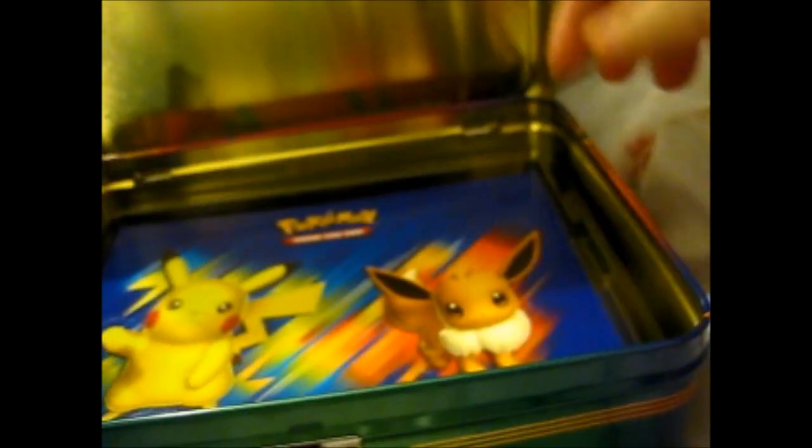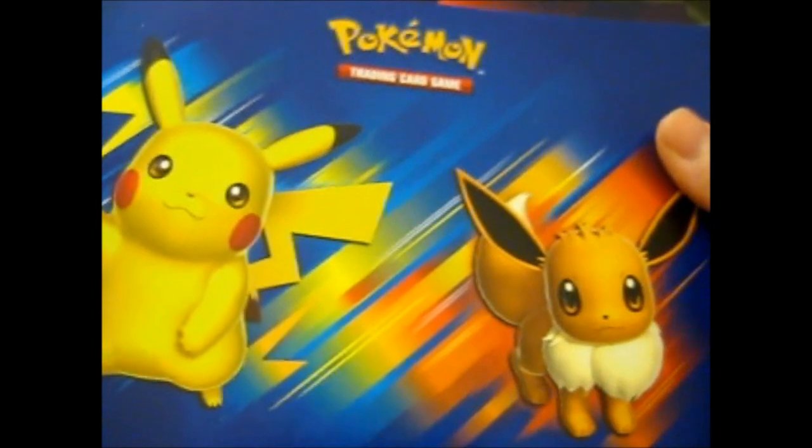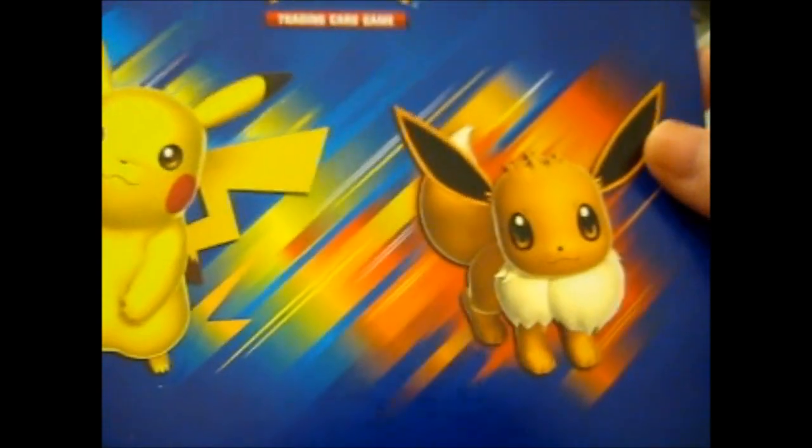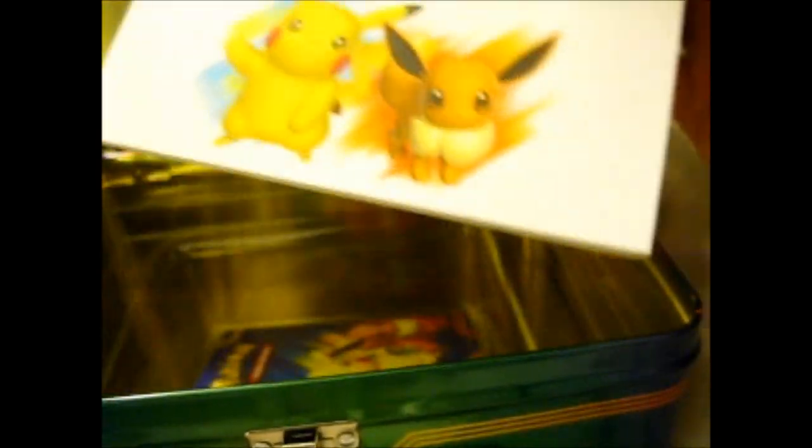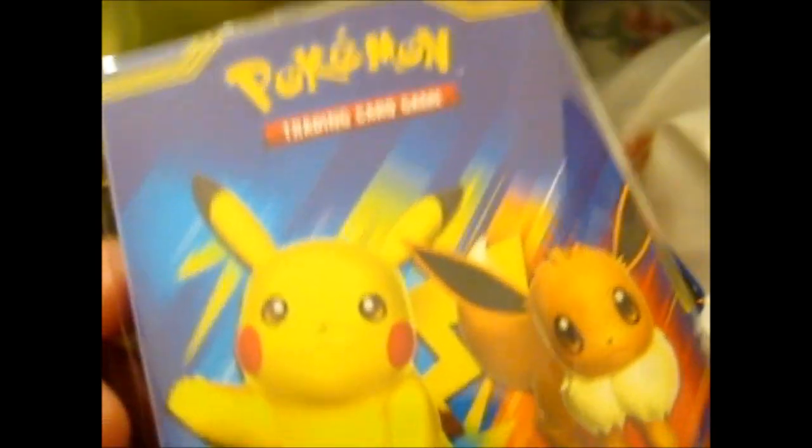We have two sticker sheets here. One thing about stickers is I don't really want to use them, because if I find I want to stick them somewhere else, I can't really unstick them. And here we have a lovely Pikachu and Eevee notepad — it's a writing or drawing space. This is the back and front of the little folio binder thing.